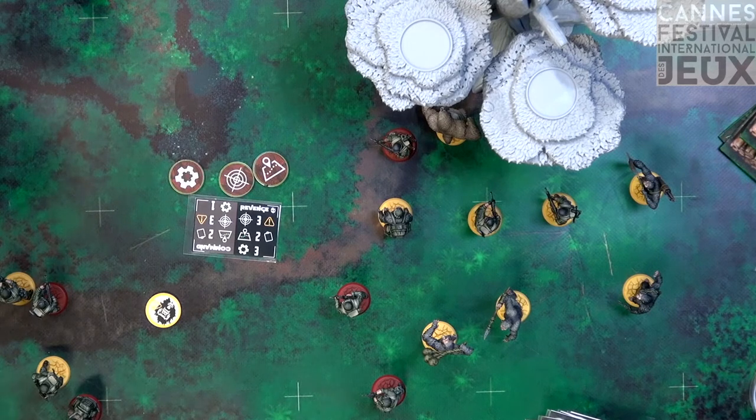Player count is one to four players with the core box. For two players, a scenario takes around 45 minutes to one hour, scaling up to about one hour and a half for four players.